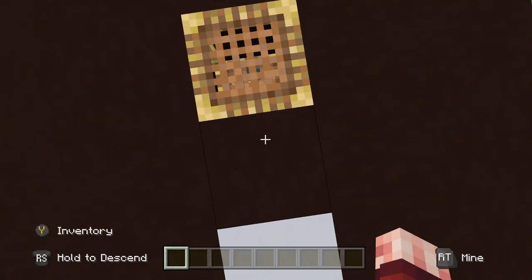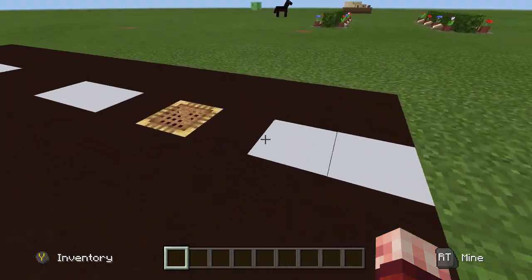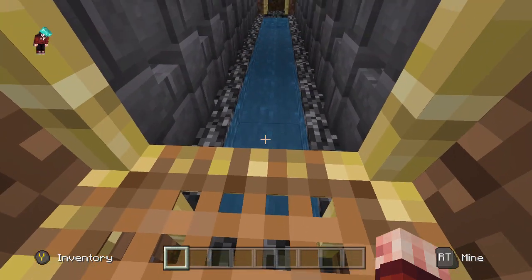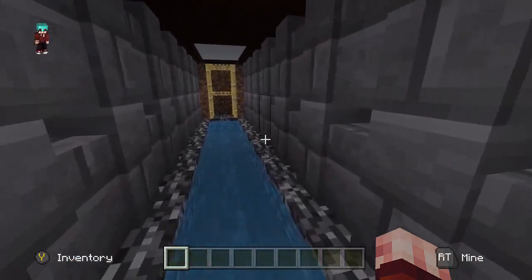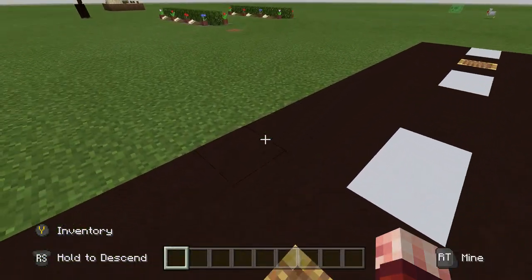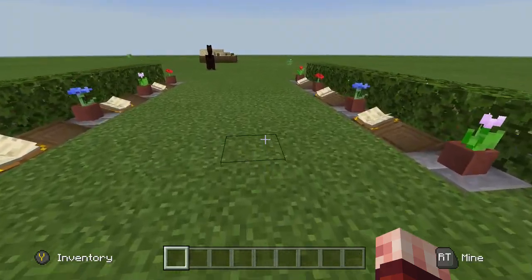Next is a road sewer design. I'm on superflat so I couldn't go too deep, but the idea is to create manholes and sewers you can go down into — like this — and then walk through them until you reach the next manhole and come back up.